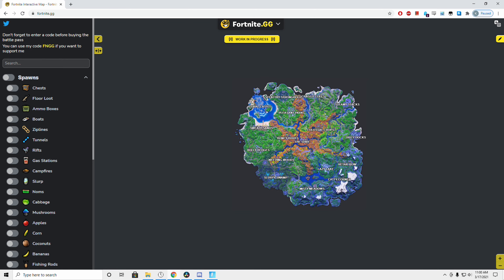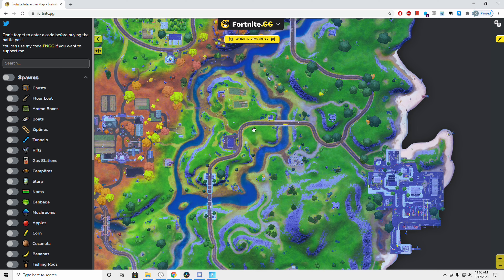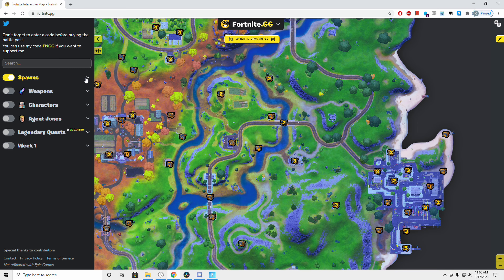Once you have successfully eliminated any enemies, grabbed the loot, and collected the metal parts, the only thing you want to do is flush out your loadout with anything missing, whether that be a weapon, shield, or even both. Looking at the website fortnite.gg, we can see exactly where all the loot is in this entire area of the map.